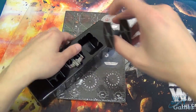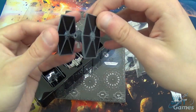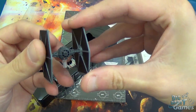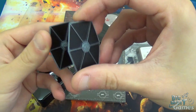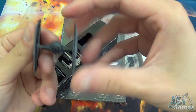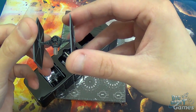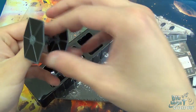Let's start with the TIE Fighter. As always, decent paint job. Feels a little bit flimsy, but they always have. I actually think they've changed their painting slightly — it feels like they've put a wash over it or something, because all the miniatures I've seen seem slightly darker tinted. Which is a good thing actually; they just kind of look nicer. They've obviously upped their painting standards a little bit. The TIE Fighter looks cool.